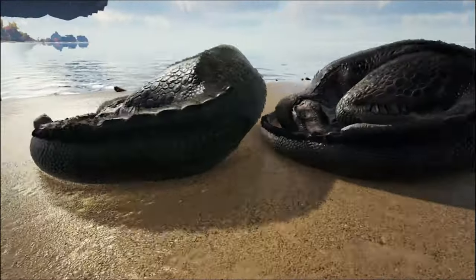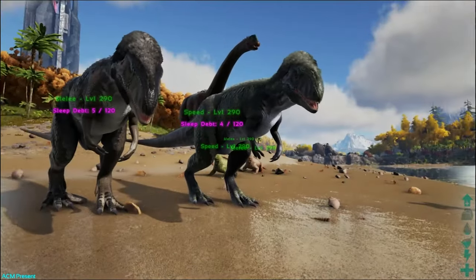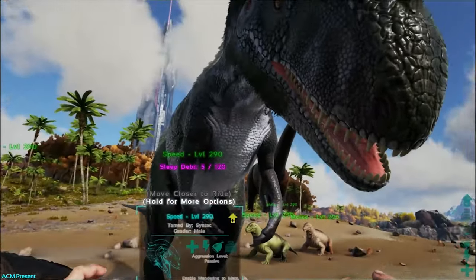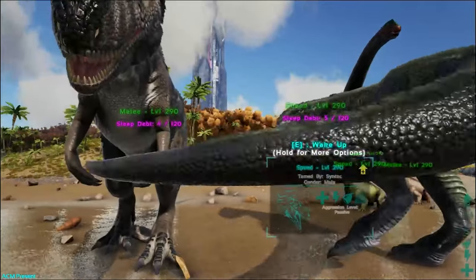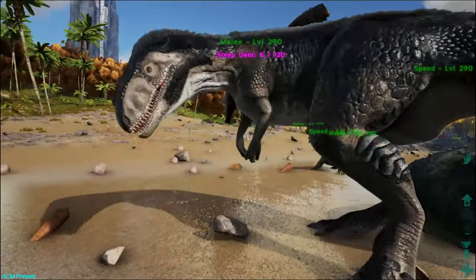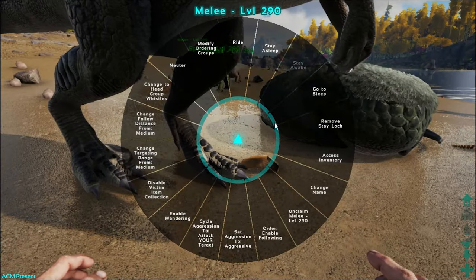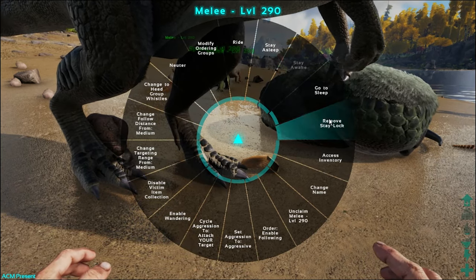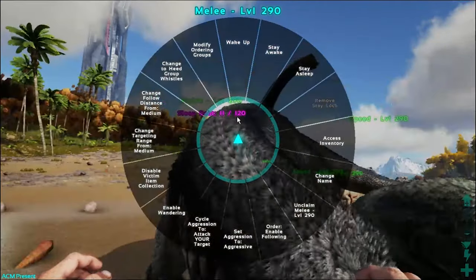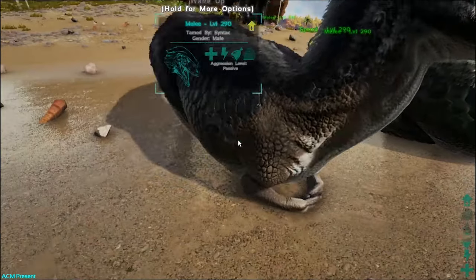Moving on to the prize of the update, and this guy is very exciting — the Megalosaurus. You may be wondering where to find these guys, because I had the worst time finding them. They spawn in caves from what I've seen — I've never seen one on the surface. We found them in the Kite cave. They're really sluggish during the day. They have this sleep deprivation stat, and once that goes to 120 they have to sleep. You can use commands to keep them awake, put them to sleep, or remove the stay lock.